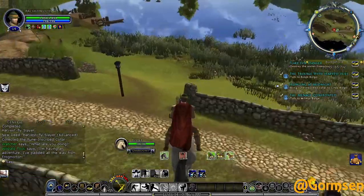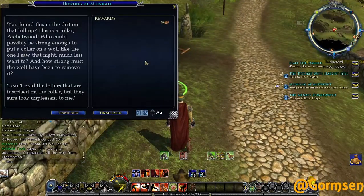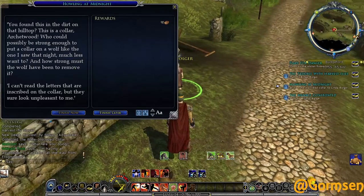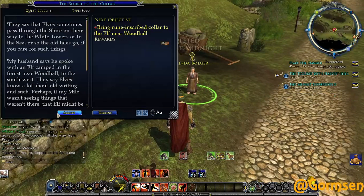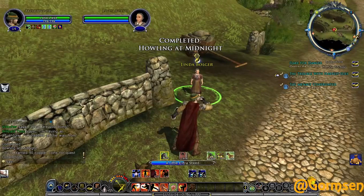Okay, Linda Bolger: she can't believe I found this collar in the dirt on the hilltop. Who could possibly be strong enough to put a collar on a wolf like the one she saw that night, much less want to? And how strong must the wolf have been to remove it? She can't read the inscribed letters but they look unpleasant.